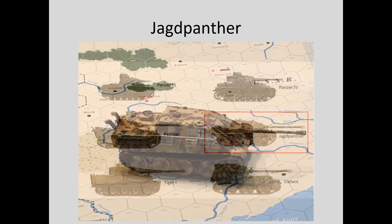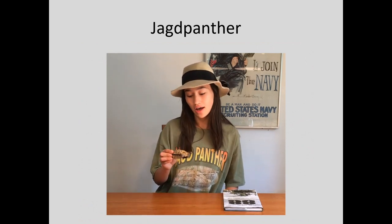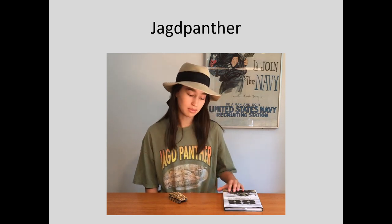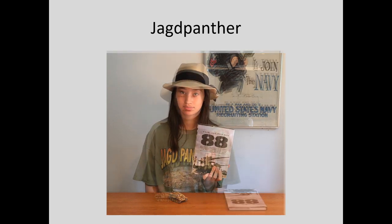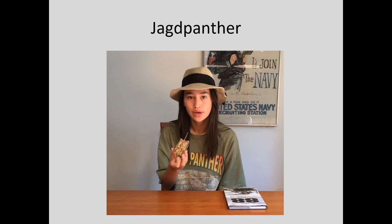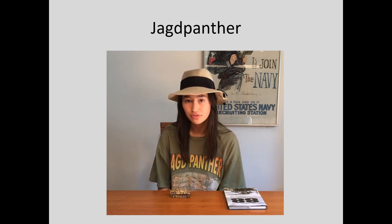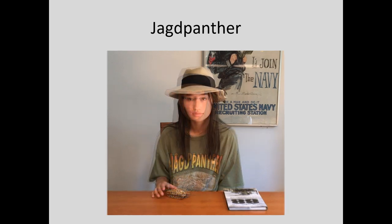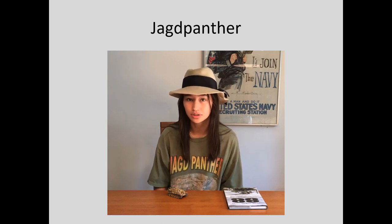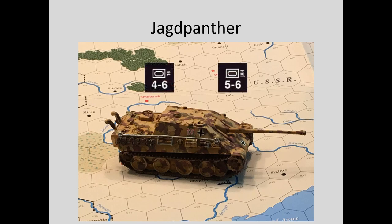The Jagdpanther eliminated the complexities of the turret by building a tank without one, allowing them to mount the famous 88mm gun on a Panther chassis. The Jagdpanther had 80mm frontal armor, 50mm side armor, and 40mm in the rear. With a top speed of almost 29 mph and the 88mm gun traversing 12 degrees to each side, the 45-ton Jagdpanther was a very effective fighting machine. The problem, typical of the whole German war effort, was that they couldn't build enough — less than 400 were produced. Jagdpanthers are also German 4-6 and 5-6 armor units in A World at War.